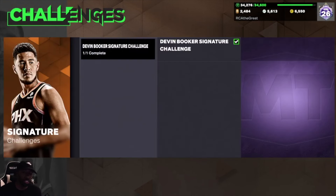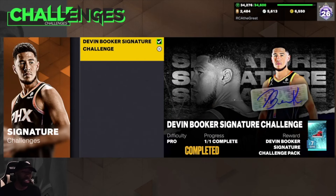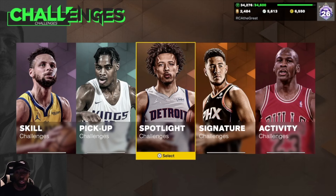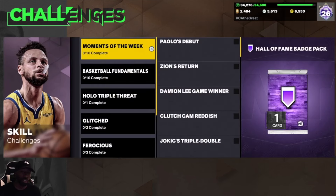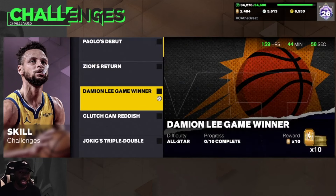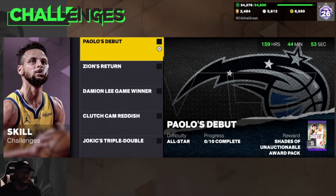You also have the challenge modes. 2K has many different challenge modes — the first one is usually the Signature Challenge. The Signature Challenge every season has a Hall of Fame badge and many other things in it. I got Hall of Fame Amp from the Signature Challenge with Devin Booker. You can also go over to the Spotlight or Skill Challenges — sometimes the Skill Challenges have Hall of Fame badges. And the Moments of the Week that just dropped today also has a Hall of Fame badge if you complete all the tasks.